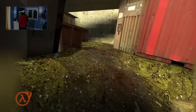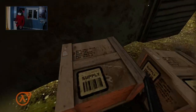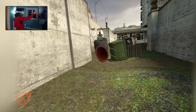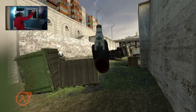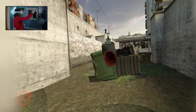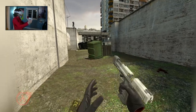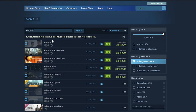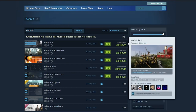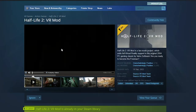I'm going to cut to the chase here because you saw the title of this video, and the most important thing to you right now is probably: how do I make my Half-Life 2 run in VR? Fortunately, the answer is unbelievably simple. If you have Steam and already own Half-Life 2, search the store for a title called Half-Life 2 VR Mod. Once you find that, just install it — it's automatically accessible to everyone who owns the base game.